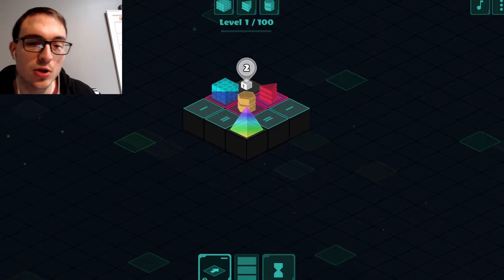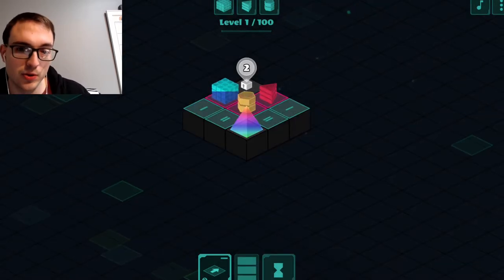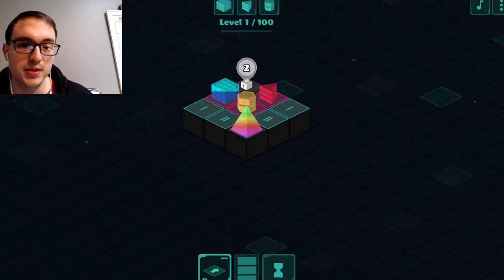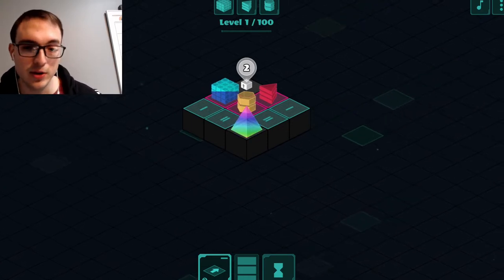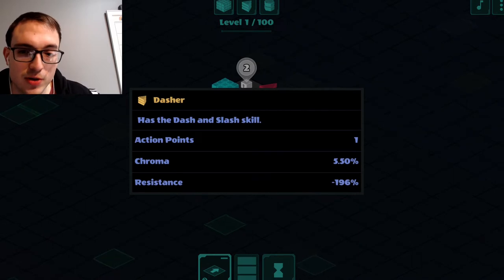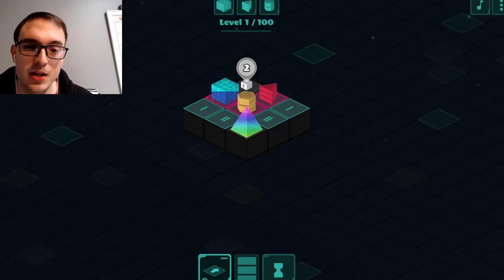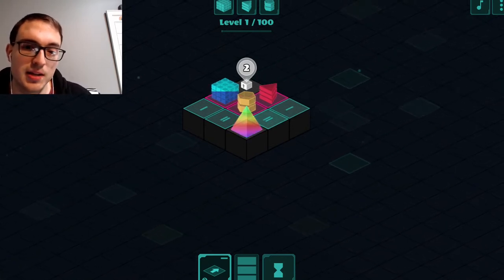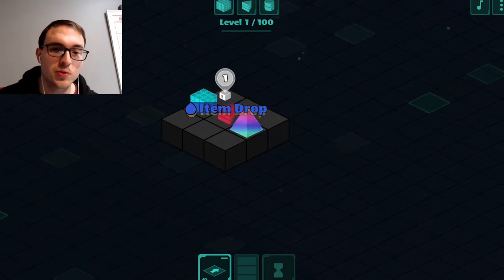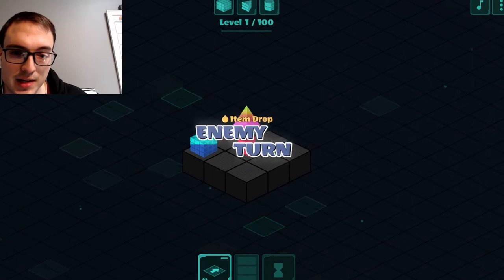These guys shouldn't be too difficult to avoid taking damage from. The one just in front of me is a teleporter, which means it can move anywhere on the map in just one move, but all these guys can only move once, whereas I can move three times, which gives me a pretty large advantage — that's sort of the essence of the game. The Dasher has a Dash and Slash skill, so he moves through quickly in one direction, and then this big block guy does a lot of damage but is very slow. So first off, just going to take out this Dasher.